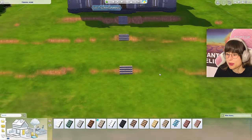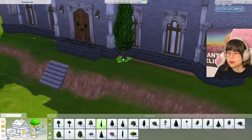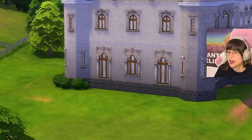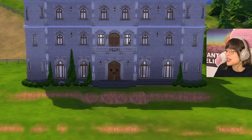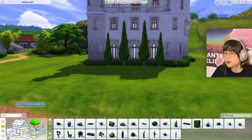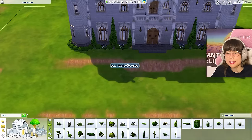Now I'm going to put in some stairs. Before I get into that stair mess though, I need to put up some plants around the house before I forget. I'm gonna put up plants all around the house - it's gonna be lovely and magical. There we go, plants are all around the house.